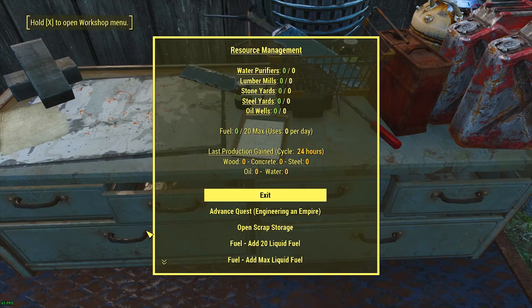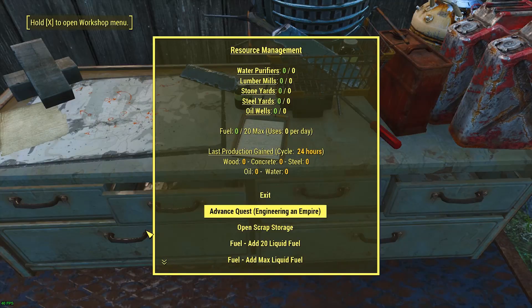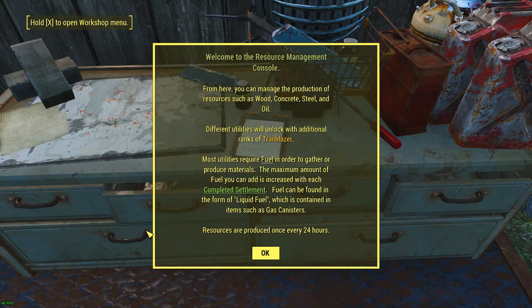It tells me about my water purifiers, lumber mills, stone yards, steel yards, and oil wells — how much fuel I have in the resource management table, because it requires fuel to operate, and it uses so many per day. It has a 24-hour cycle. Engineering and advancing quest. Welcome to the resource management console — so it is sort of a tutorial thing. That's pretty cool.